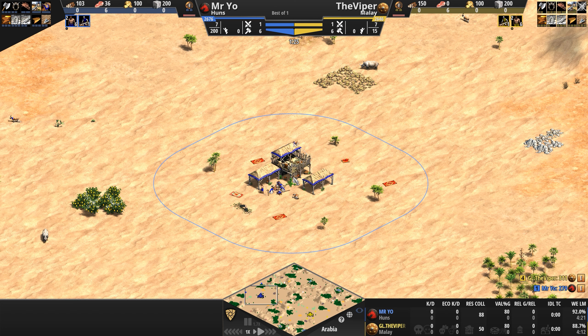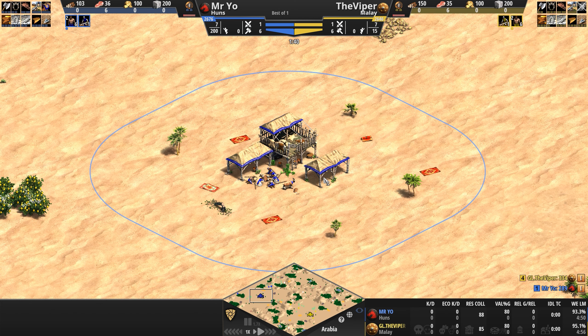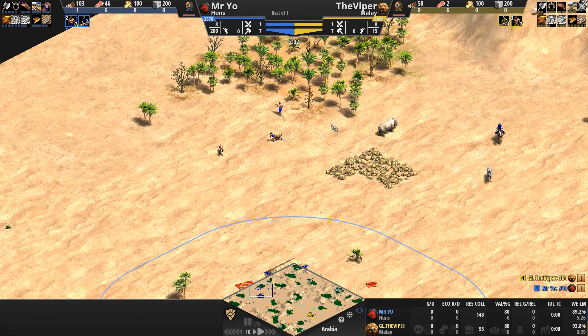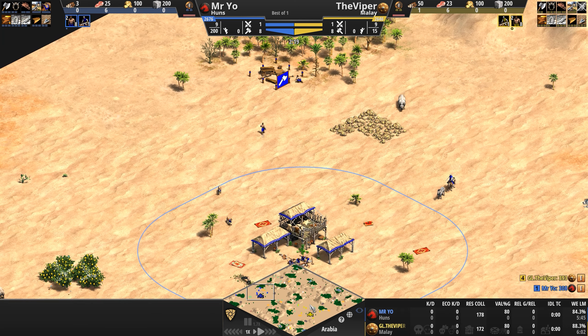You can upgrade your stables to train the unique unit of the Huns, the Tarkan. This is a medium cavalry unit with pretty good pierce armor and an attack bonus against buildings that makes it great at late game raiding and overall destruction. The Huns do not require any houses whatsoever — they start the game at 200 population space already available, which frees up villager construction time but costs 100 wood at the beginning of the game.